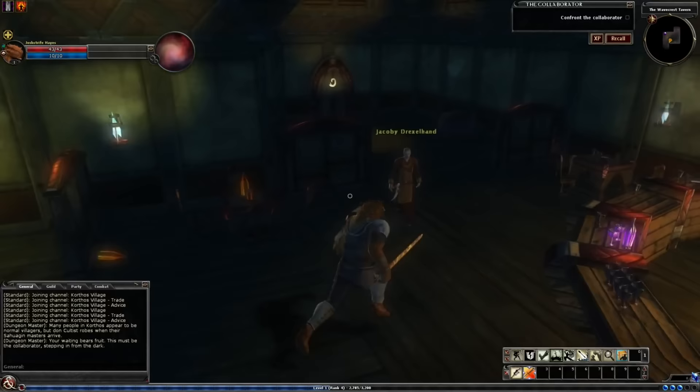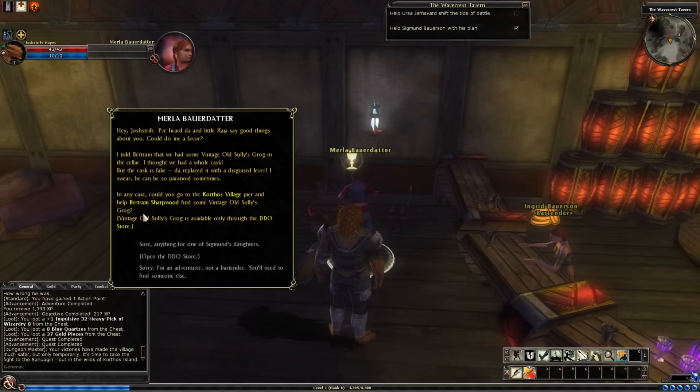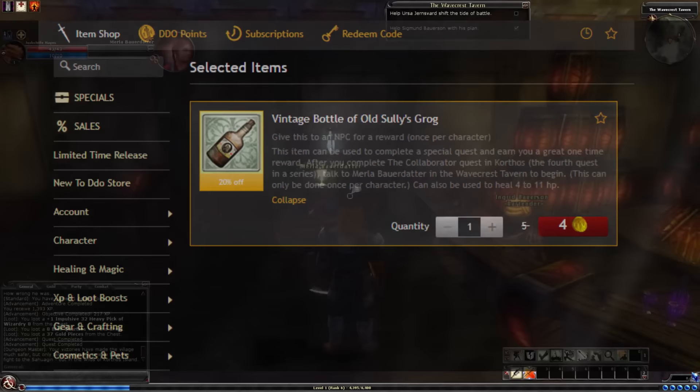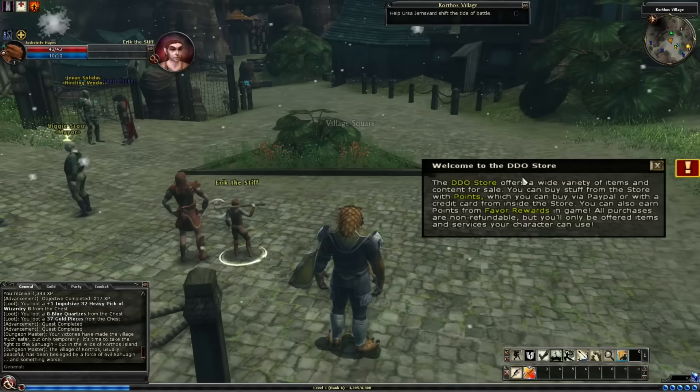And this would have a lot more emotional impact if we knew who Jacoby was. So we fight the traitor, search the sewers, kill some more fish, and then accept a quest which makes me roll my eyes so far back I can see my brain. You need to deliver a bottle of grog to an NPC. Who sells grog? Not the tavern, not a pirate — no, the only place to get grog is the DDO cash shop, and it costs four DDO coins. Thankfully I've built up enough, so it doesn't cost me anything, but it's so immersion-breaking to be told you can only finish this quest by opening the cash shop.